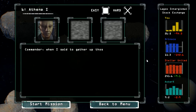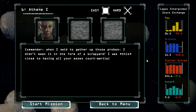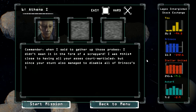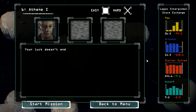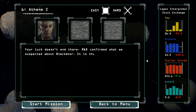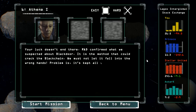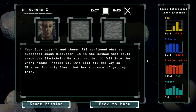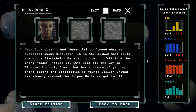Commander, when I said to gather up those probes, I didn't mean it in the form of a scrapyard. I was this close to having all your asses court-martialed. But since your stunt also managed to disable all of Orinoco's looted hardware, I'll have to let it slide. Your luck doesn't end there. R&D confirmed what we suspected about Black Door — it's the method that could crack the Black Chain. We must not let it fall into the wrong hands. It's kept all the way on Minerva. Our only fleet that has a chance of getting there before the competition is yours. Stellar United has already swarmed the Kuiper Belt, so get to it.